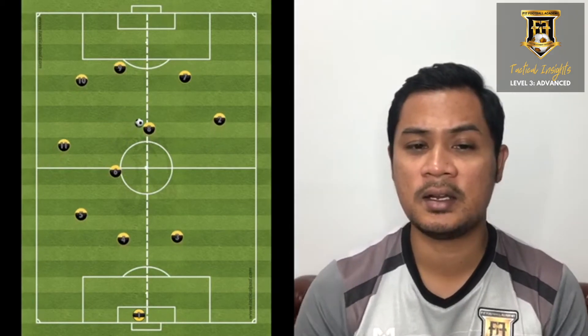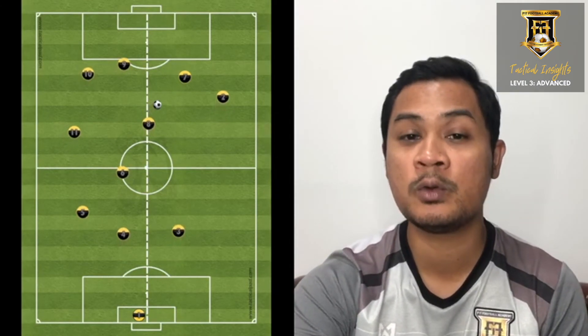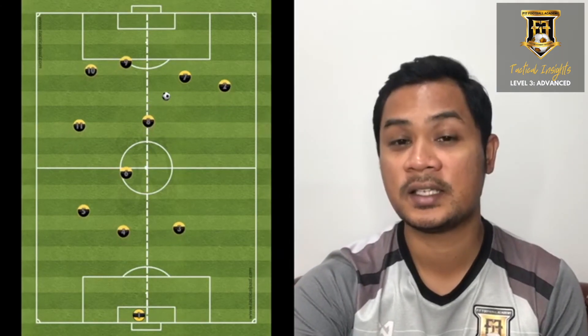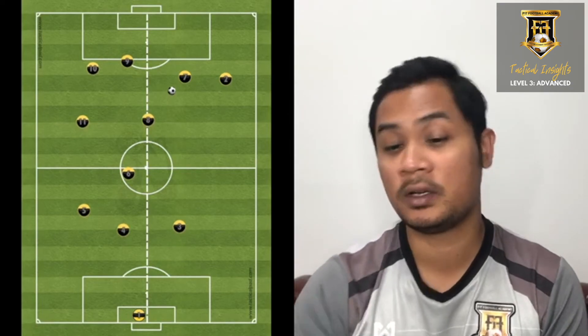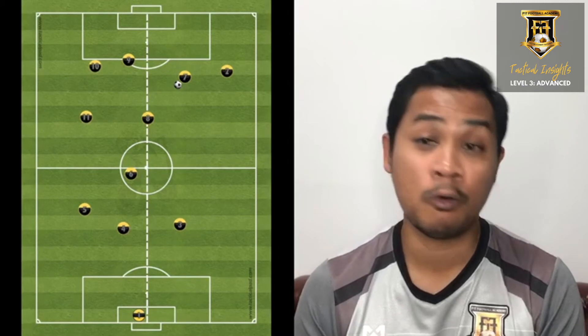As you can see, the central midfielder switches the play from the left side to my right midfielder, who is just outside the box, and upon receiving the ball, you can see the right back actually attempting an overlapping run.